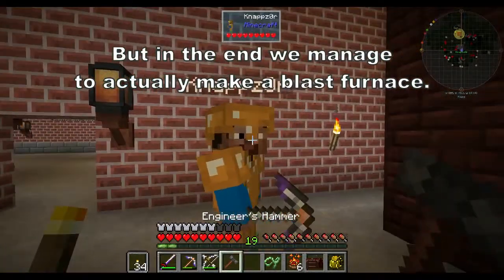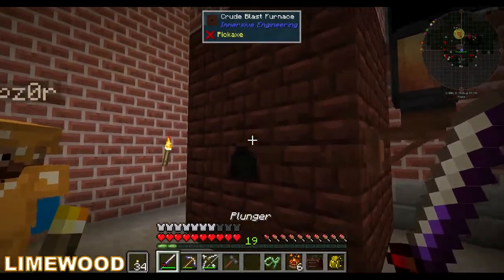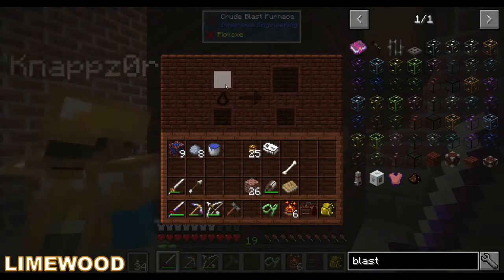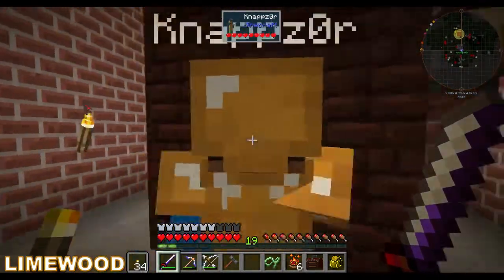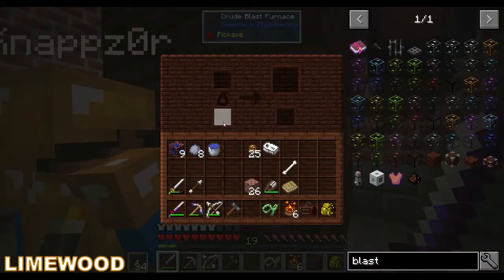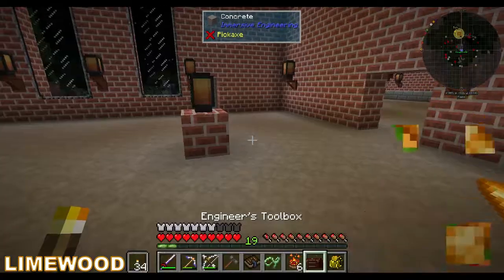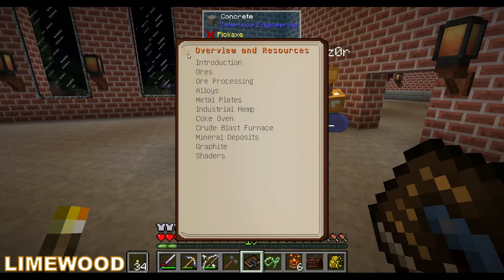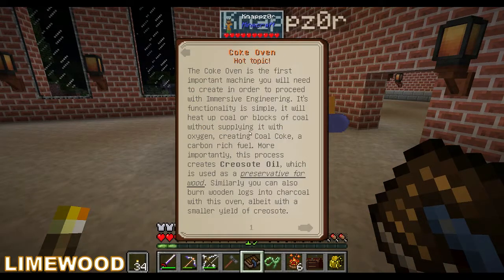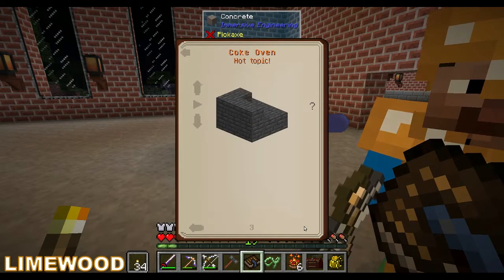When you hit this on stuff it does magic. If you right click on this there's a very small... yeah it's like a mouth there or something. Okay so we need coal — but it won't accept it, it needs special coal. That coal is called coal coke. So we need a coke oven to make coal coke.